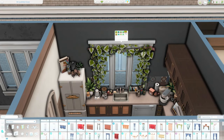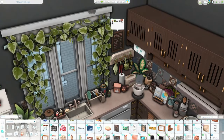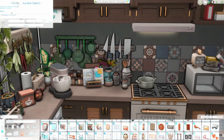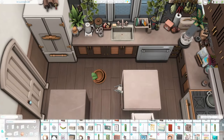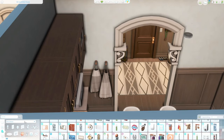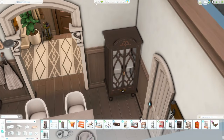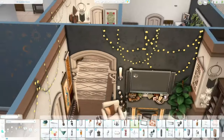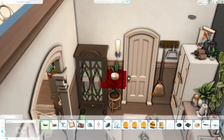In the bathroom and kitchen I used the tiling from the Home Chef Hustle stuff pack in a darker swatch, and I love how it fit. I paired it with a floor tile from the High School Years expansion pack — don't quote me on that, but I'm pretty sure. The bathroom especially turned out great, which is unusual for me because my favorite rooms are usually bedrooms or living rooms, but I just love this bathroom so much.